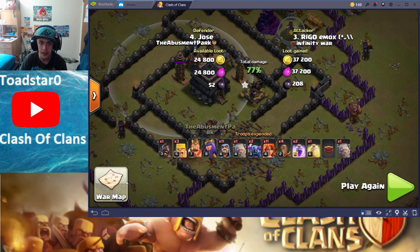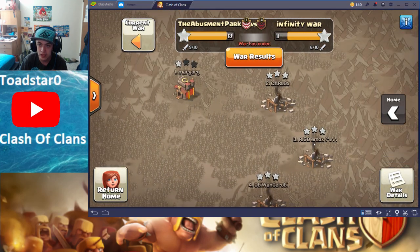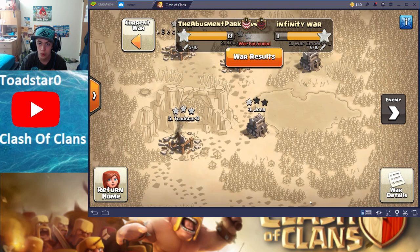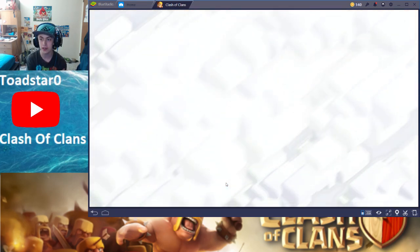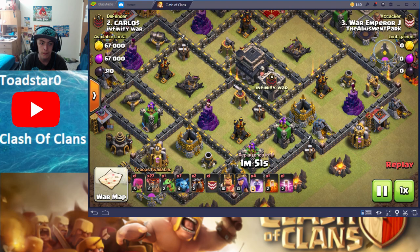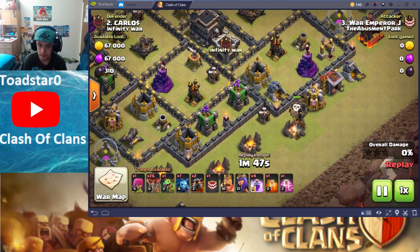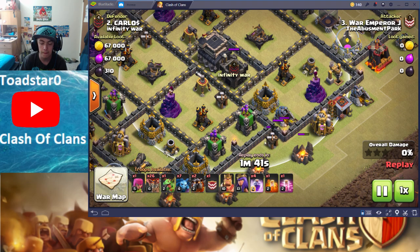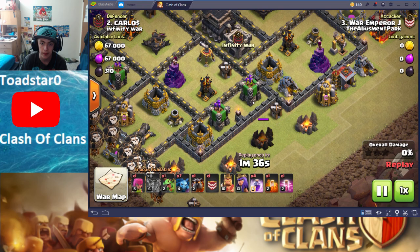Good job defending — that's a nice base. Moving on to our number one highlight of this war: number two, Carlos. War Emperor is our number three, and he three-starred their number two, which is very good — amazing job. Looks like he's using Lava Loon as well, this time with a baby dragon. Four Rages, a Poison, and a Heal. Once again, no CC troops — very interesting. They must have maybe some Barbarians or a Pekka in there.